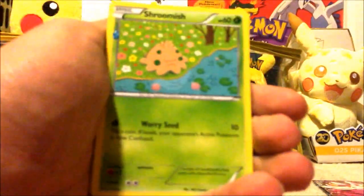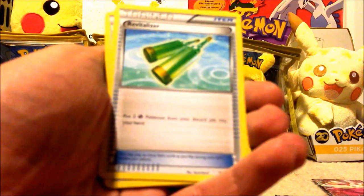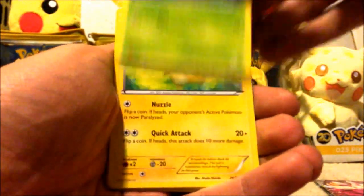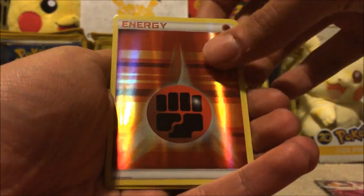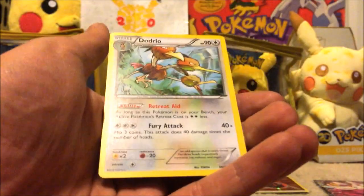Alright, so we have Shroomish, Revitalizer, Pokemon Fan Club, Diglett, Paris, Pikachu, Energy, a Reverse Foil Energy, Wally, and Dodrio.